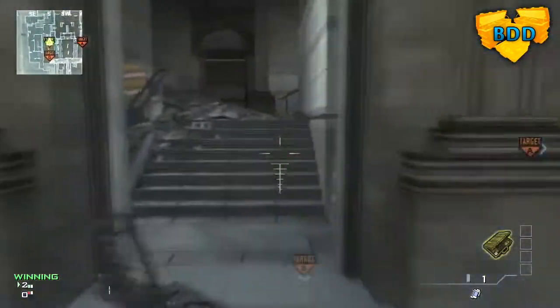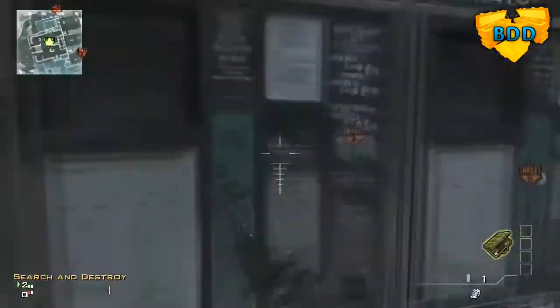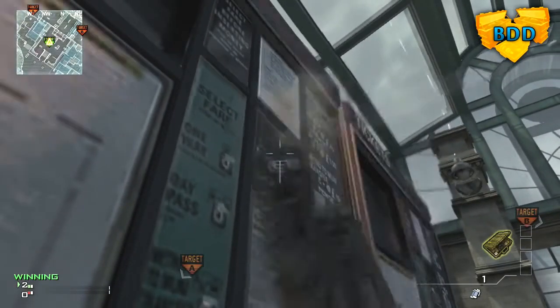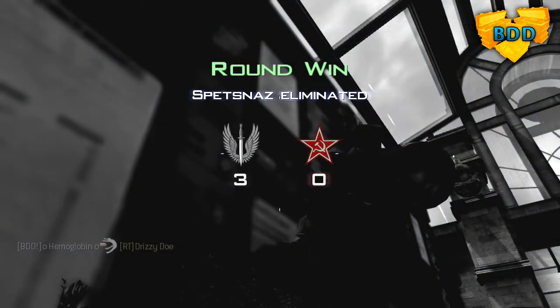For this one you're going to want to lay down right in the middle, back behind the bomb a little bit. You're going to need a noob tube for this one. You want to get right in the corner up against that and put the right tip of your crosshair right in the corner of that brown article or whatever. And it should hit.